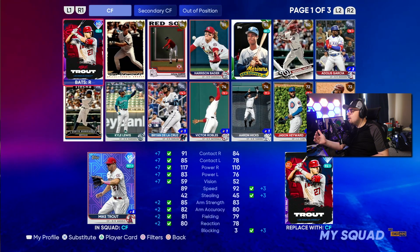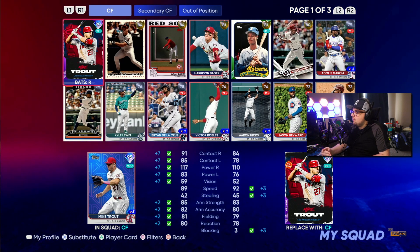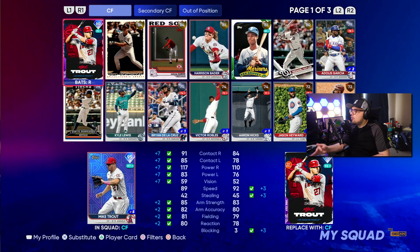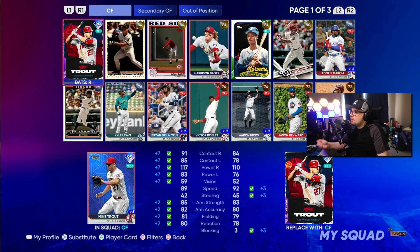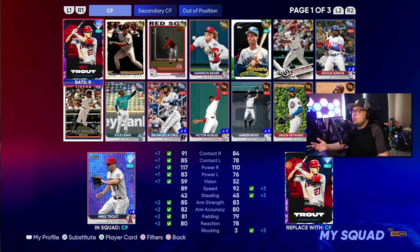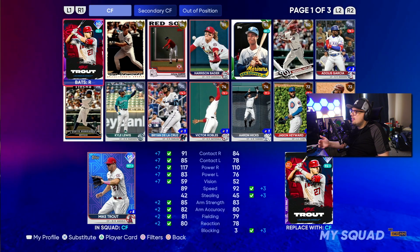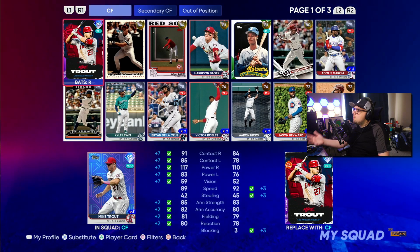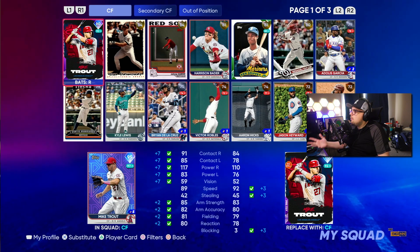You could use him for months and he'd be an elite top center field option no matter what with Inside Edge. But if you compare the two, the other Trout is basically down 10 in all of the hitting attributes — contact and vision — same speed, and also down five in all of the fielding. So this is basically a mini Live Series Trout. Especially early in the game, they'll play very similarly — it'll be basically the same thing in game. But as the game goes on, pictures get better, PCIs get smaller, and there will likely be a point where better options become available.